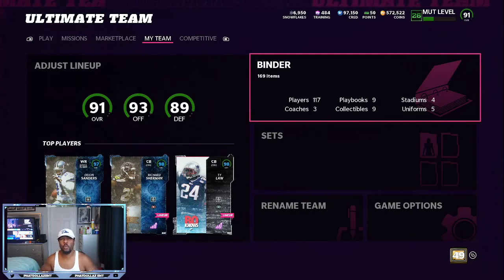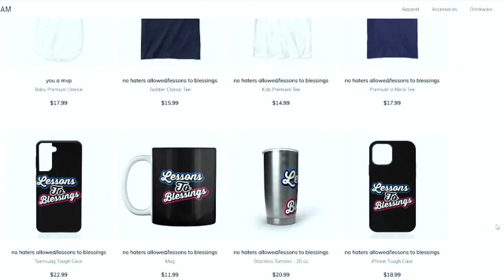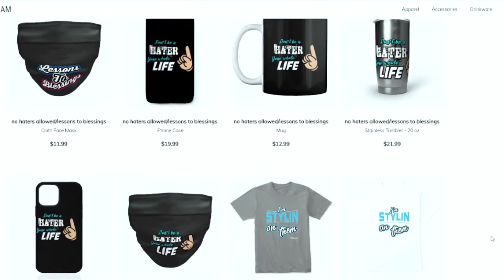Also, if you need help in Madden 22 — be it your friend, franchise, or weekend league — the link in the description has the best eBooks in Madden 22. You're going to be able to send super fast nano blitzes off the left, off the right, up the middle. But let's get into today's breakdown.